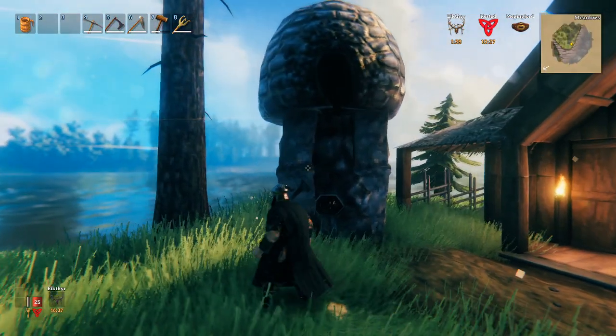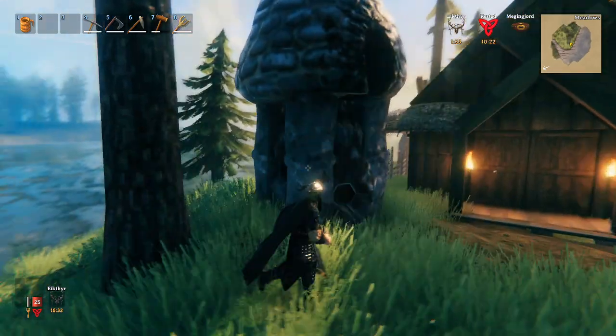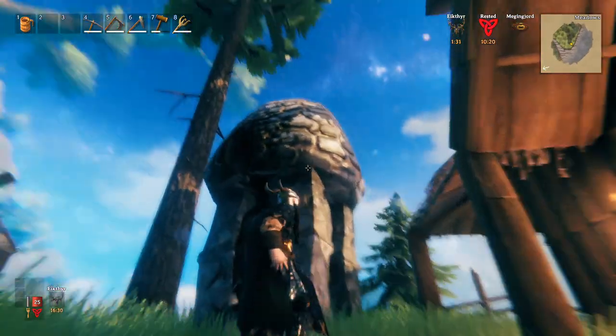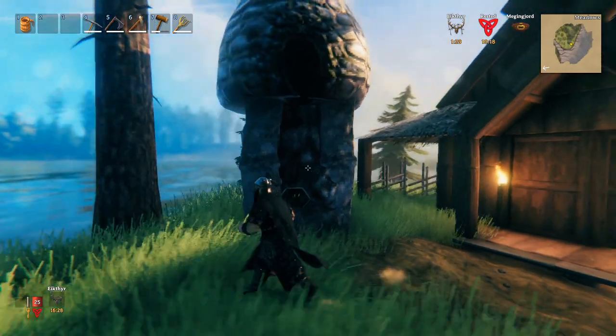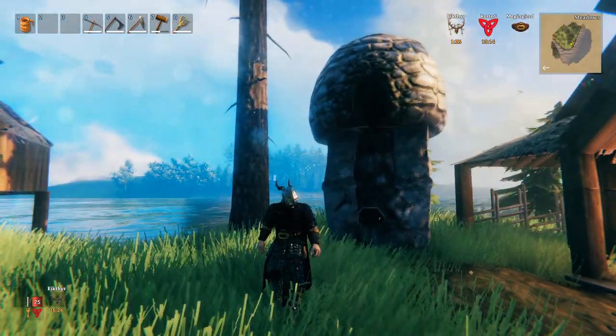Here's a nice little trick. You can take one of your smelters and put some stone pillars around it, then put a charcoal kiln on top. It totally looks like a mushroom. That's a cool trick.